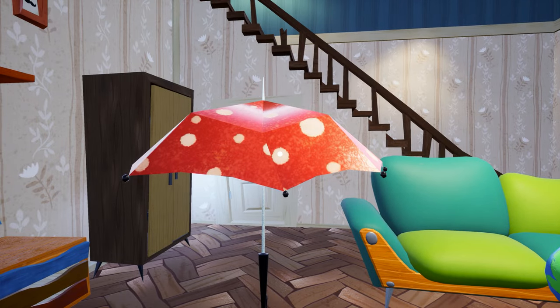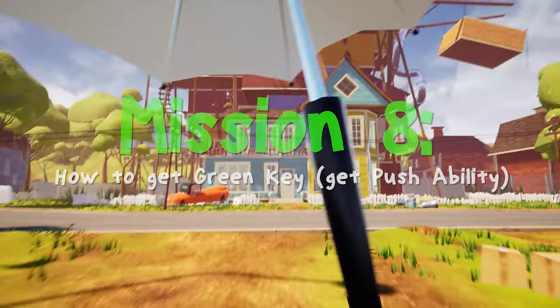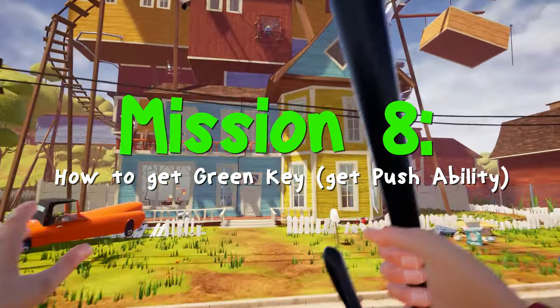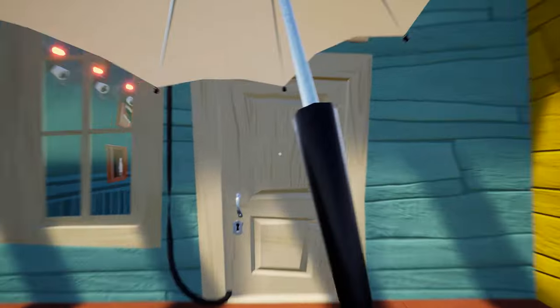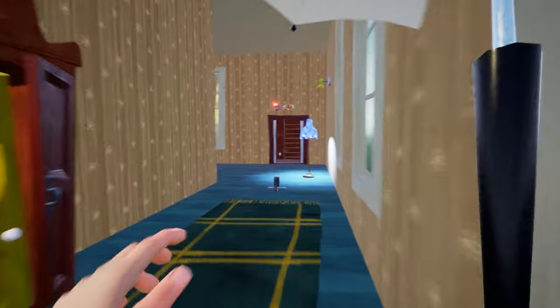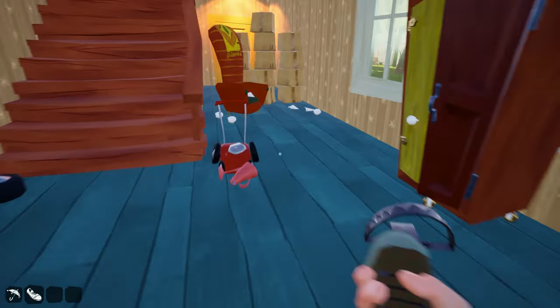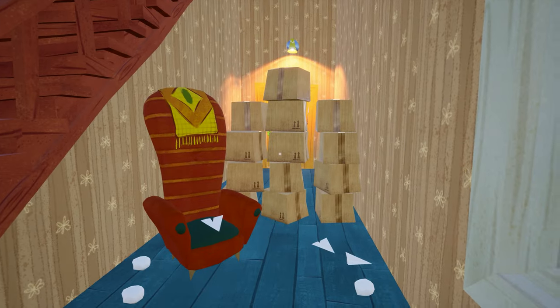Now in this video I will show you the location of the green key, how to get the green key, and how to complete the green key room puzzle to get the push ability. First I am going to show you where the green key room is. The green key room is right here.